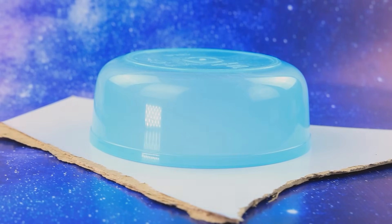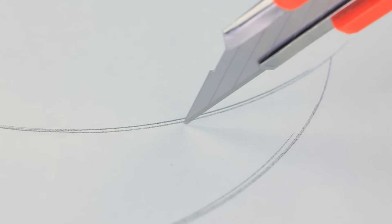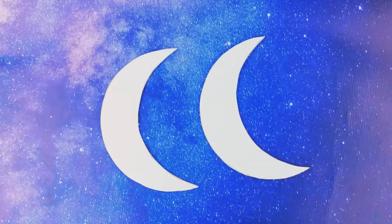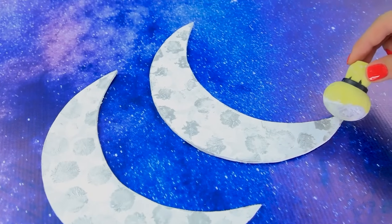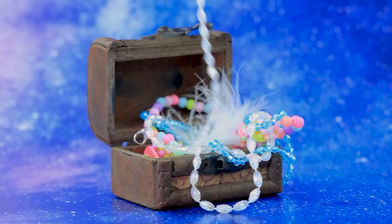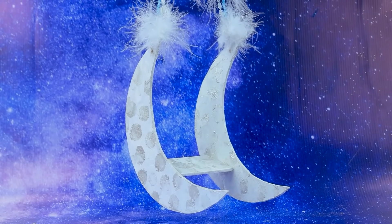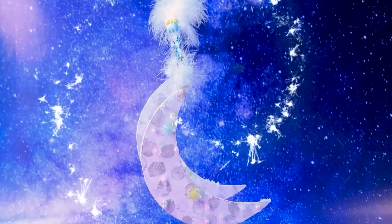Circle the silhouette of the moon on fiberboard and cut out the piece. Prime with acrylic paint and add craters. Pass wire rings through and hang the swing. Hurry up to swing on the amazing moon swing!